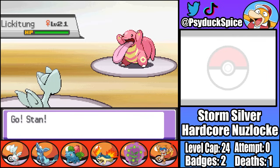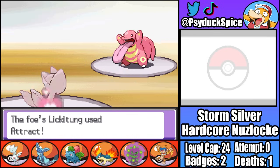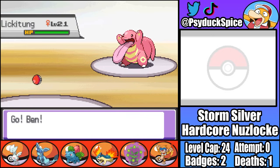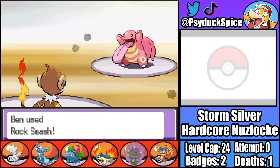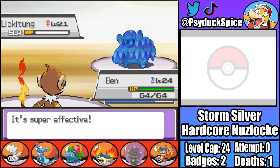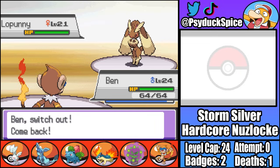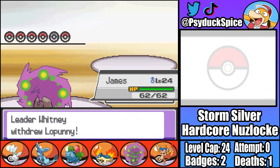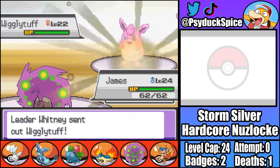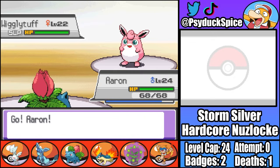Whitney starts with Lickitung, and I start with Stan. I immediately try to put Lickitung to sleep, so Stan gets off a Yawn before being hit by Attract. I send out Ben as a Disable does nothing before Lickitung falls asleep. Two Rock Smashes just miss the KO, meaning Whitney uses a potion, but that only means Ben has to get off one more Rock Smash for the KO. Second is Lopunny, so I immediately send in James as Lopunny sets up an Agility. Because this rabbit can't attack James, Whitney hard switches into Wigglytuff, but James lands a Hypnosis.